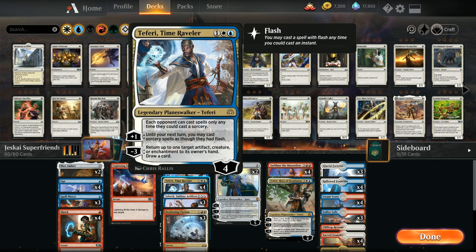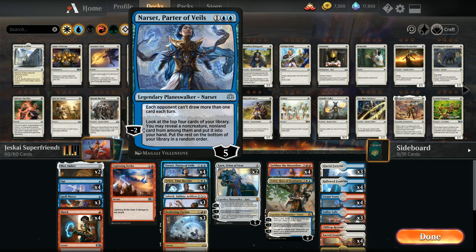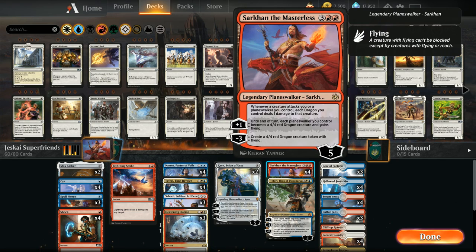The relevant thing about Teferi using the minus three or Narset using the minus two ability twice is that both planeswalkers still stay in play with one loyalty, with very powerful static abilities. And the more planeswalkers we have in play, the more powerful Sarkhan's plus one ability will become.